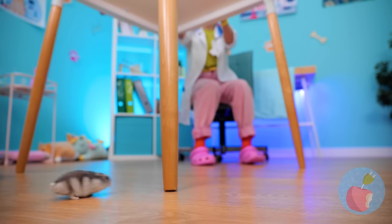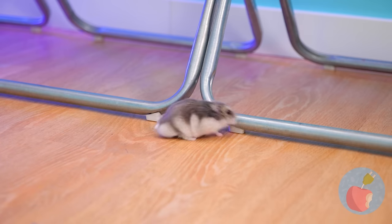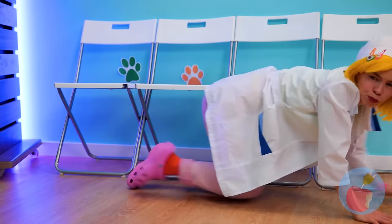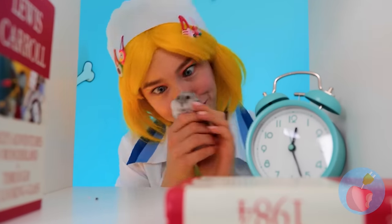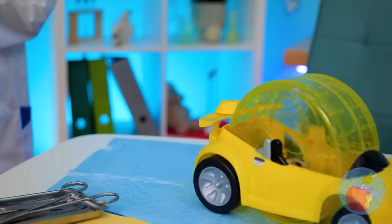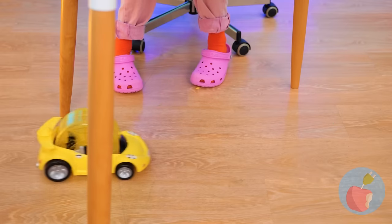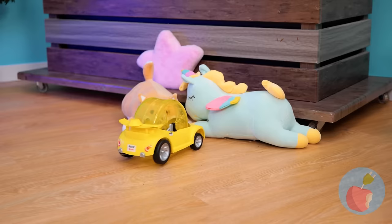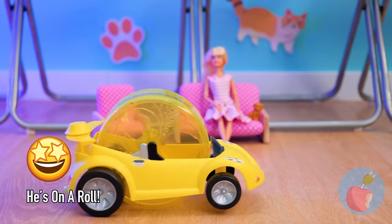There's a hamster on the loose! How did he get off that wheel? If this little guy's got a need for speed, we've got just the thing — a brand new car! It's a critter cruiser! Just keep your eyes on the road! Time to go in reverse — and we're on the road again!